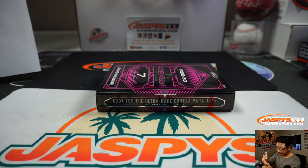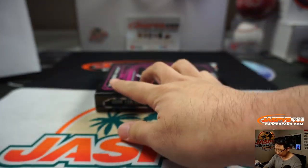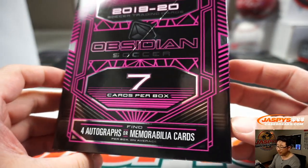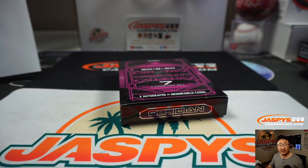And there you have it, boys and girls — a quick break of Obsidian Soccer. Some solid stuff in here. Four autographs or memorabilia cards per box on average. So there you have it. It's 17.99 gets you a block of numbers in a one box break, and there could be some high reward in there as well. There'll be more in the store — check it out on jaspyscasebreaks.com. And I'll break that with you next time. Bye-bye.